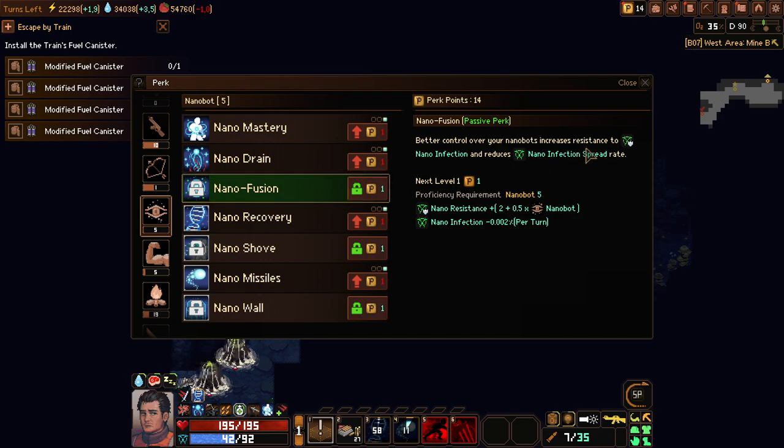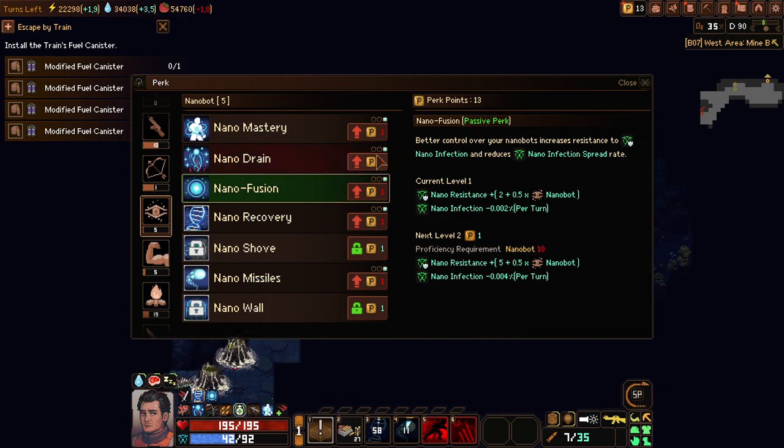I'm using the nano stuff as much as I can so I get the better stuff. Nano fusion - better control over your nanobots and passive increase to mutation infection, nano infection. So I get rid of nano function faster and I have better nano resistance. I have a feeling this will be super super useful at some point, so let's just take that one.